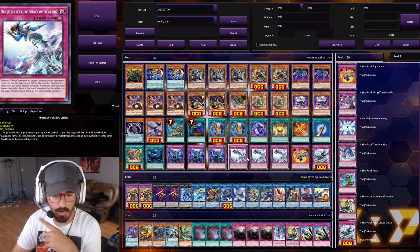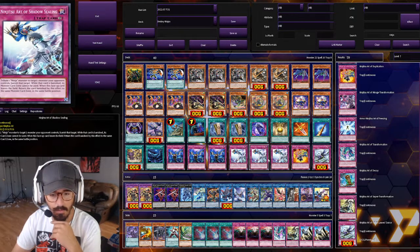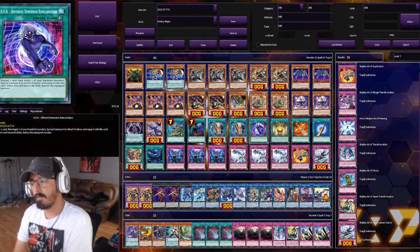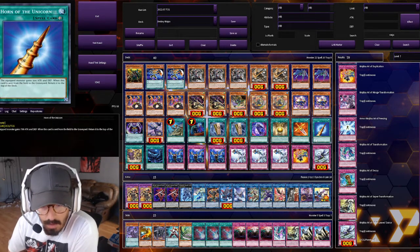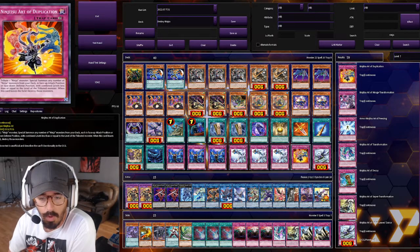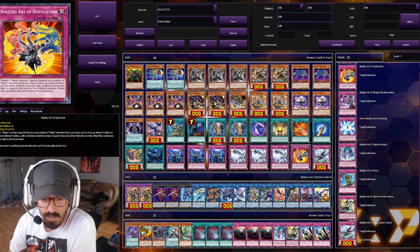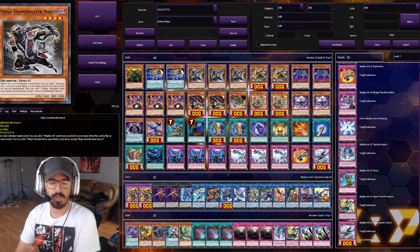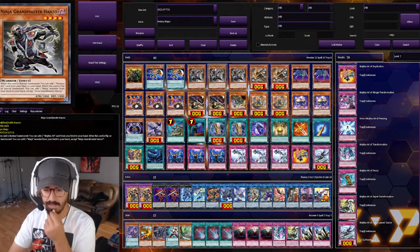We have the Ninjutsu Art of Shadow Sealing — the removal card of the deck. Amazing card: banish a monster and tribute one of your ninjas. You can also block off your opponent's extra monster zone. Then we have one Ninjutsu Art of Duplication, which I've been experimenting with. It's neat being able to abuse Hanzo with this, duplicating War Ninja Myzen, Jogun, and Shogun to swarm your field with ninjas, whether you're trying to survive or going for link plays.